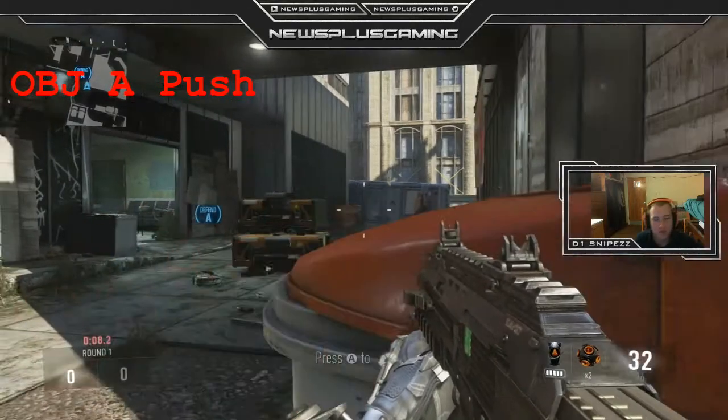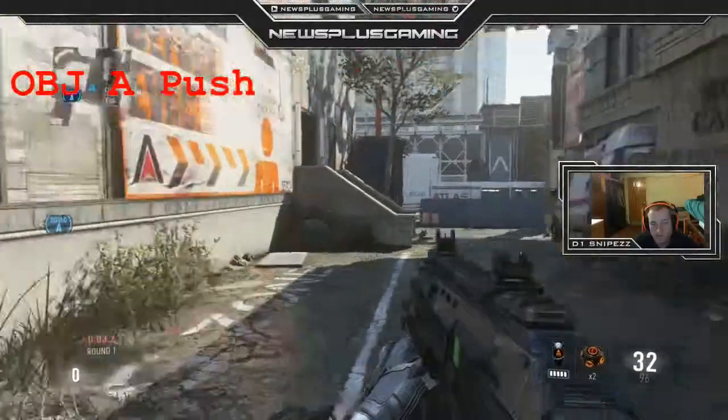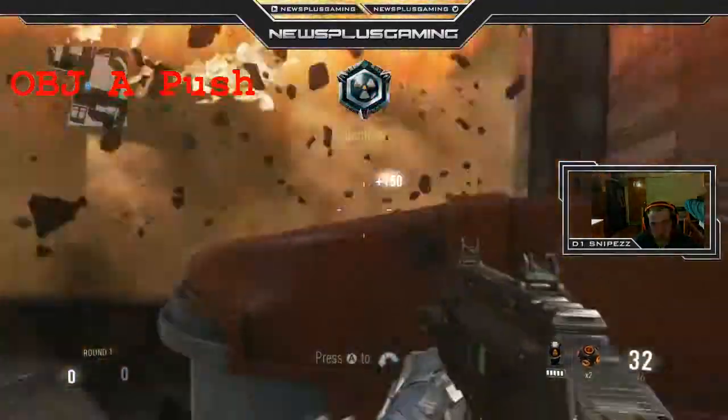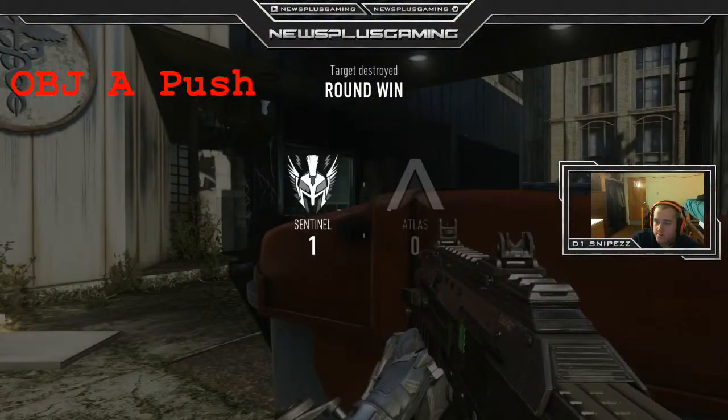Because in this map, as the defense should rotate back and just hold your half of the map, in this case you just want to hold this side, make sure nobody flanks you, and support your slayer who's going to be in green.